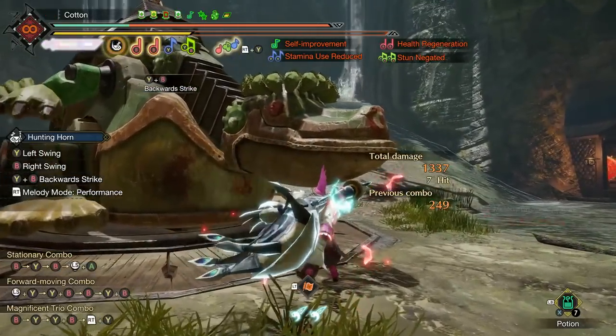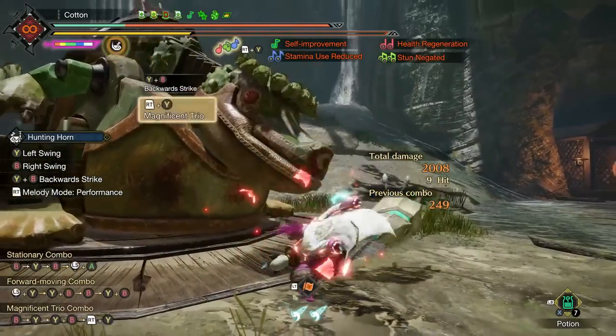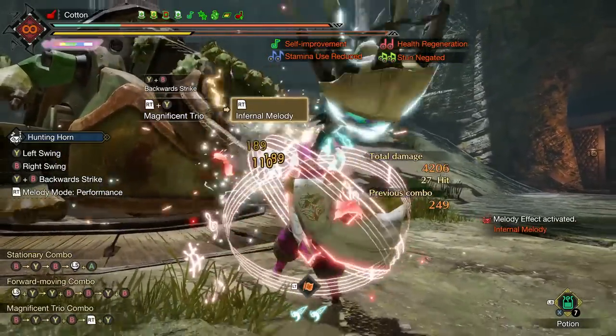Think of it this way: every time you connect with a monster in one of these builds with a silk bind active, add 100 damage to that number. And that is what makes it just so damn strong.